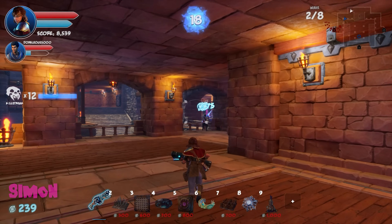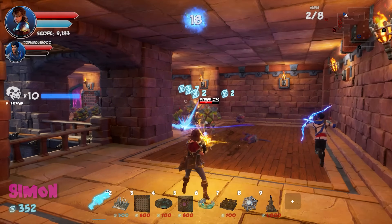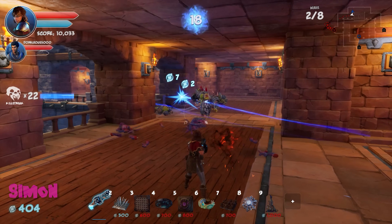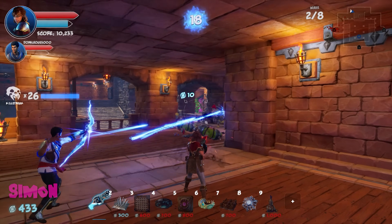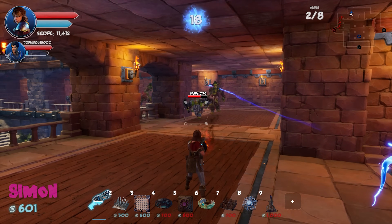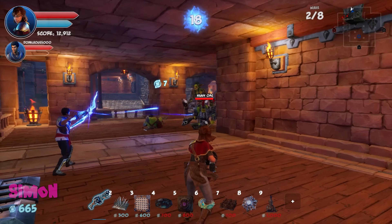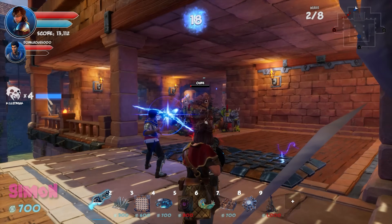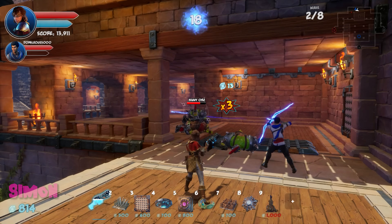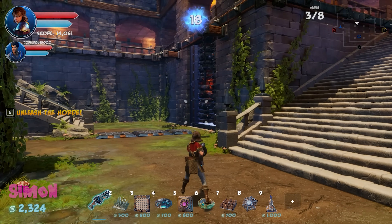Simon arrives late to the party — he was watching the wrong area. Brief tangent: Simon admits he didn't know about the minimap in GTA until recently, referencing a video where one enemy kept killing him. Wave completes — they only lose 3 of 8. They call it 'cake.'